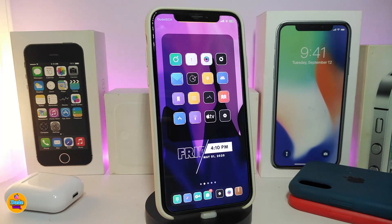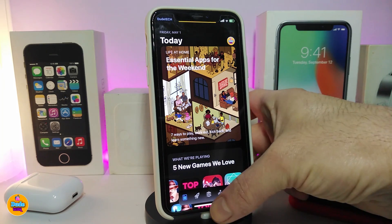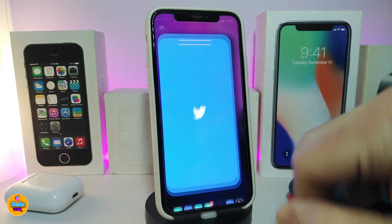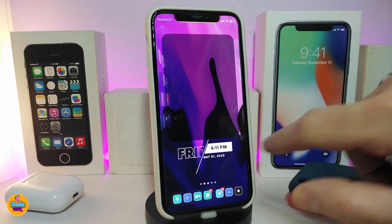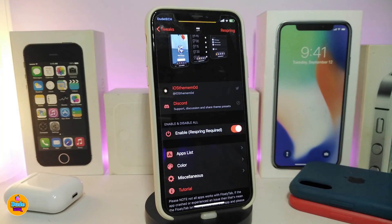Moving on to the next Cydia tweak — this one has been updated with more stuff. It's called Fluidy Tab. If you don't know this tweak, it's a really nice and beautiful tweak that lets you change the tab appearance under any application you choose from the settings. You can see it here on my Cydia app and also on Twitter.